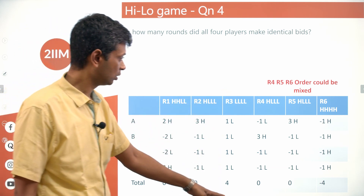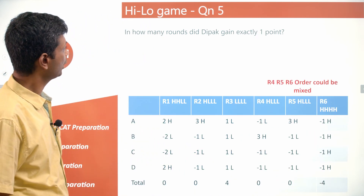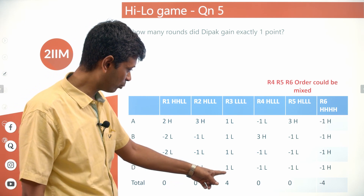Question: In how many rounds did all four players make identical bids? All-low (LLLL) happened in round 3, and all-high (HHHH) happened once in rounds 4–6. That gives 2 rounds total with identical bids.